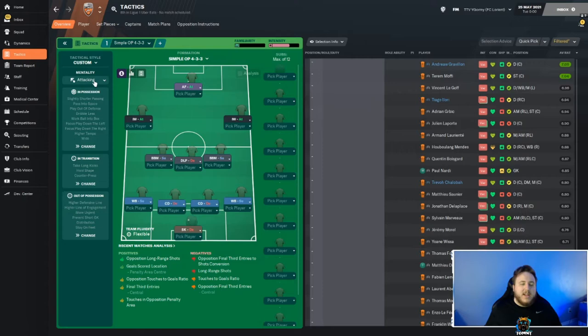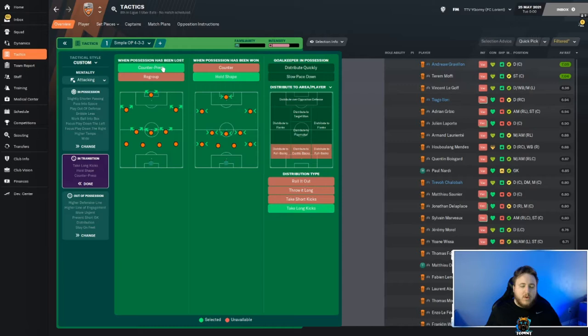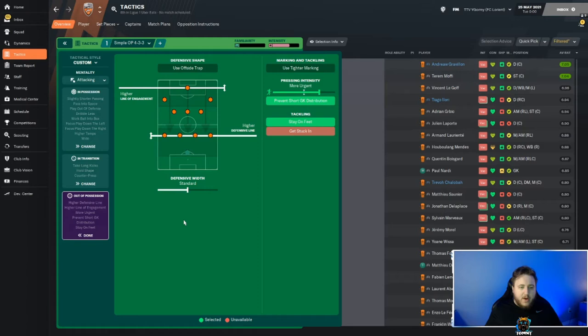Central defenders and sweeper keeper are left as is. It is set to an attacking mentality. Attacking width is set to wide. We pass into space, focus play down the left and right, and play out from defense. We work the ball into the box, use slightly shorter passing, higher tempo, and dribble less with mixed crosses. We counter press and hold the shape, because we don't want to be caught out - especially with a team like FC Laurent who were supposed to finish bottom of the league. Holding the shape definitely helped them be solid defensively.